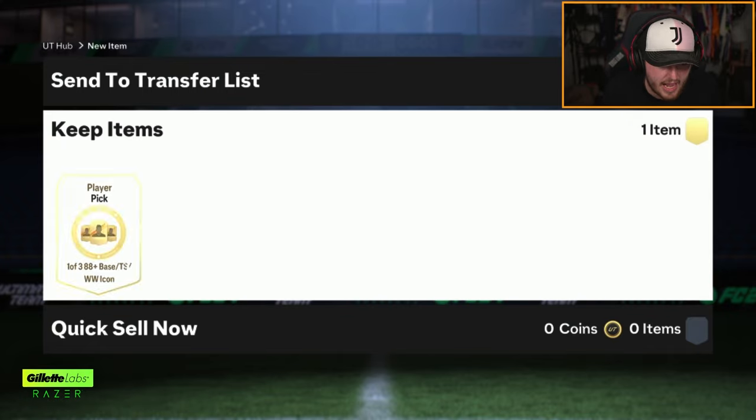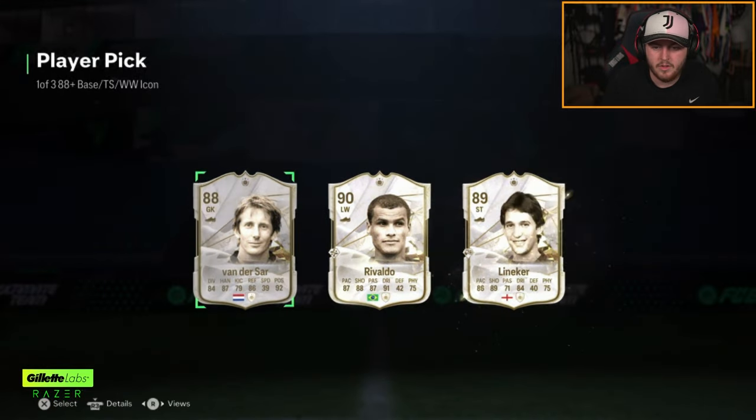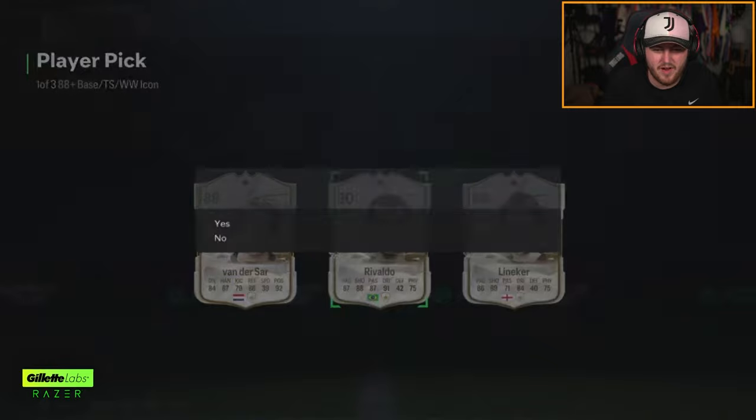Here we go with our next icon player pick for Dan. Another Rivaldo. Edwin van der Sar is not bad, to be fair — he's like a good long-time keeper. Not the Thunderstruck version, sadly. But Rivaldo, fair enough.